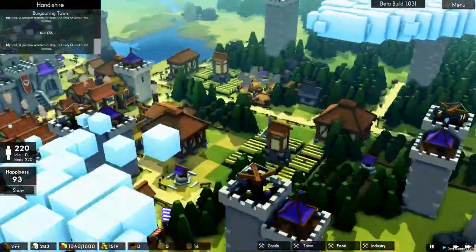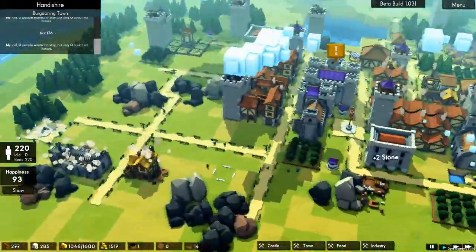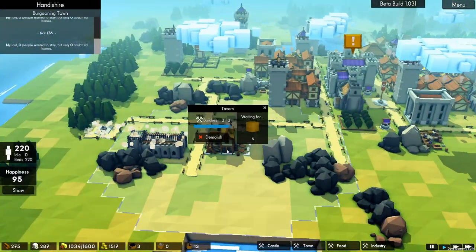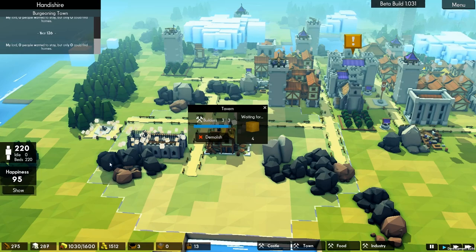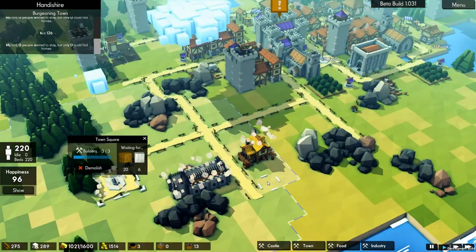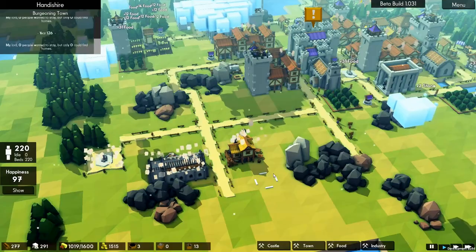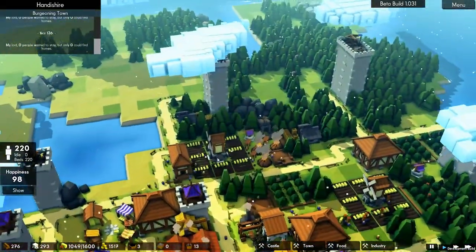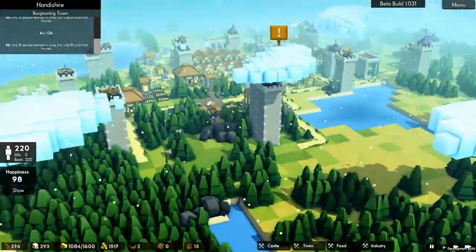We finished last time working on our new little neighborhood over here, getting the services put in. It looks like they're actually being worked on - no idle workers, but we've got 5 of 5, 3 of 3, and 3 of 3. So we have enough to get the job done. We turned off our foresters last time because we're clearing out swaths over here.